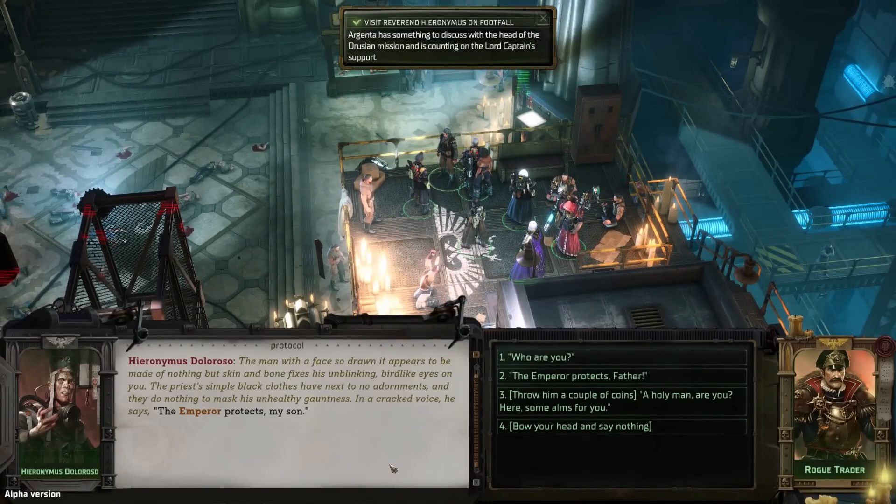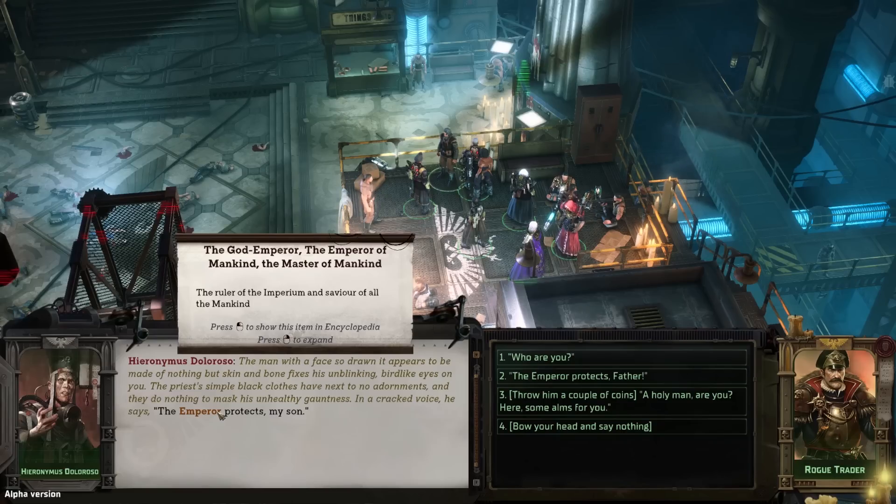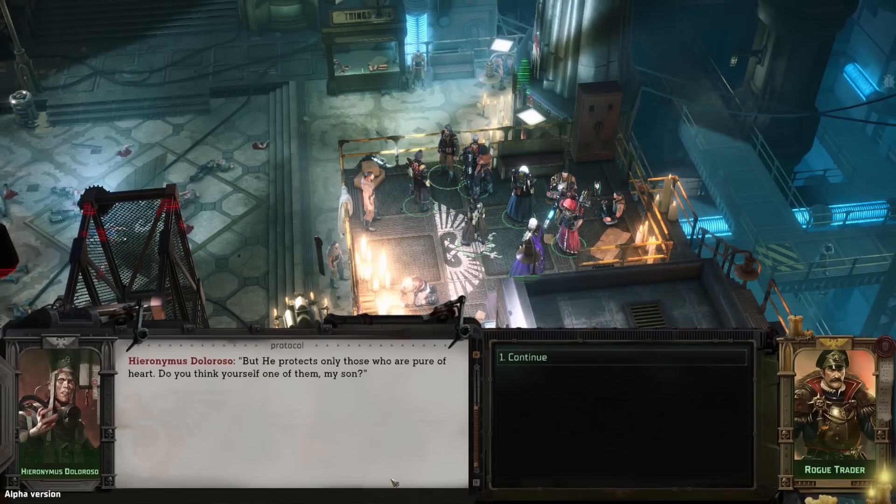The man with a face so drawn it appears made of nothing but skin and bone fixes his unblinking, bird-like eyes on you. The priest's simple black clothes have next to no adornments and do nothing to mask his unhealthy gauntness. In a cracked voice he says, 'The Emperor protects, my son.' We'll try to be careful with how we talk to this guy — we already know who he is, so we're not going to insult him by pretending otherwise.